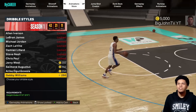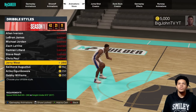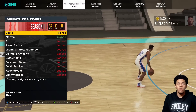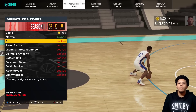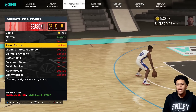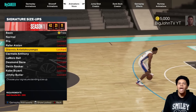When I was testing these out, the dribble style animations aren't really anything crazy, so I won't show all of these — but those are the requirements for each one. Now we're going into signature size up. This is important if you're trying to become a dribble god. We have basic, normal, and pro which requires at least 75 ball handling. Ray Alston is a new one.